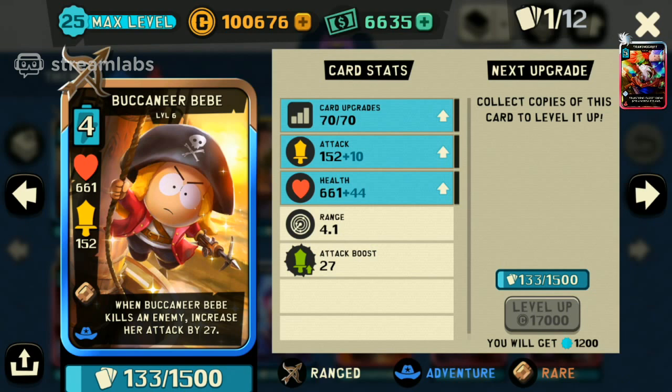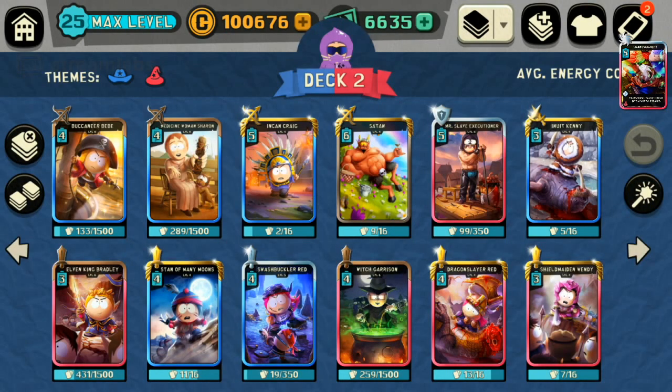152 attack damage, 661 HP, and she's going to get a whopping 27 boost attack for every kill she takes. That's going to be pretty interesting. Let's take a look at the deck we're going to be pairing her with. We're going to be playing Adventure with Fantasy. I don't know if this is going to work. If you see me change decks, don't blame me. I want to make a deck that wins. We're going with Adventure Sci-Fi and we'll see when the matches start.